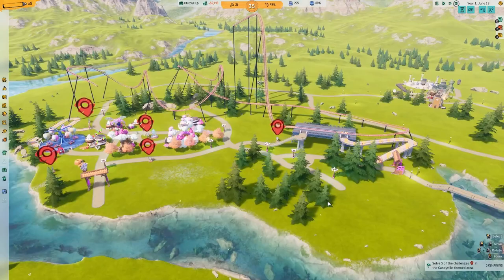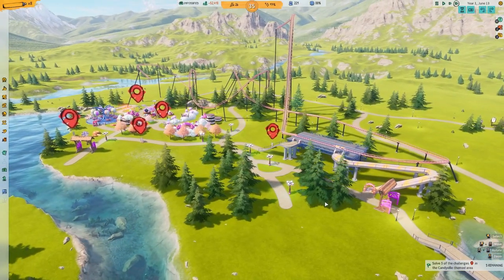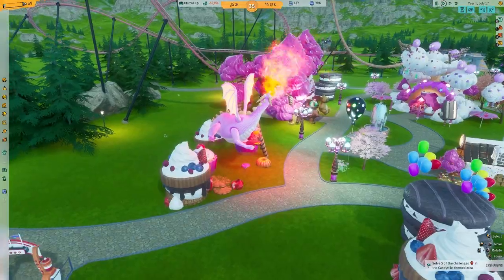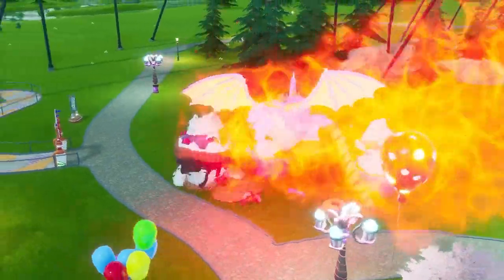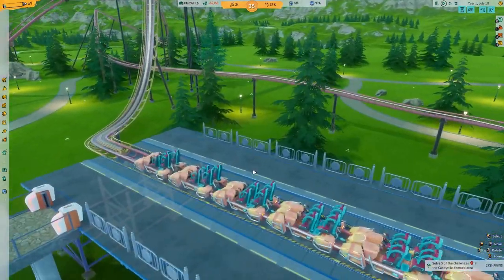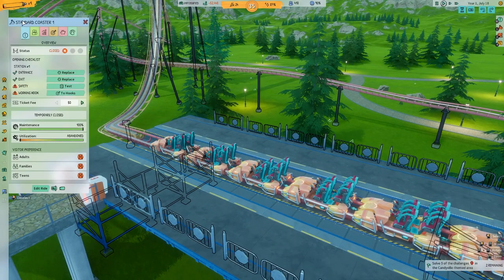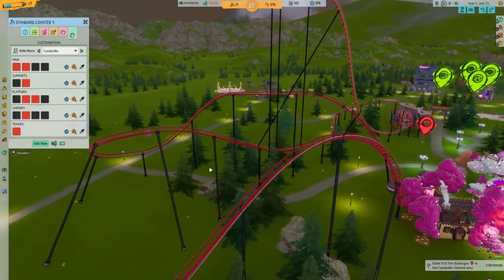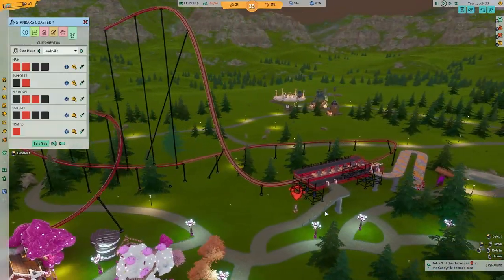The challenge is to test and open this coaster. By the way, check out this dragon just flame-throwing absolutely everything in this part. Anyway, this is the coaster we need to redesign — it's just a standard coaster. I might change the color theme from ham-colored to a bit more classic red and black. That already looks better. Time to edit this thing.